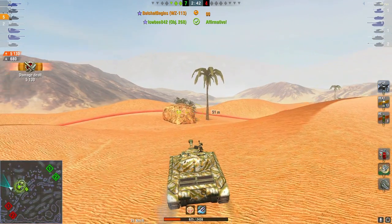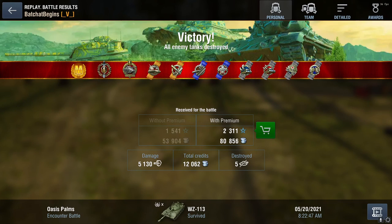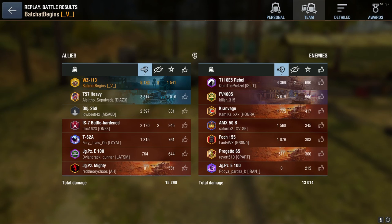Can't really trust the armor, slow traverse, and a lot of DPM. What would I suggest for this tank? Put it on the flank, put it in a position where it's not going to get rushed easily, and it should work for you pretty well. That's it - Mastery Badge, Top Gun, Radley-Walters, Metal for the five kills, 5100 damage on the Oasis Palms map. I hope you guys enjoyed this video, my name has been Bat Chat Begins, all relevant links will be down in the description, and I will see you guys in the next one.